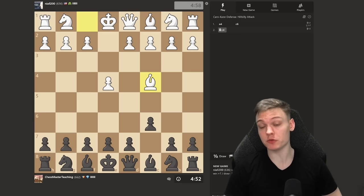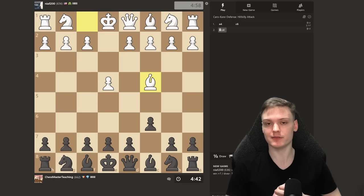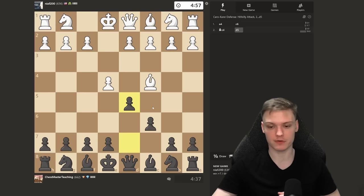Getting another black game, facing a 600-rated opponent and we're going to be playing the Caro-Kann. The way we're going to do this: I'm just going to be getting developed and then we're going to be waiting for mistakes. Basically, literally hiding in the bushes like a sniper, waiting for a mistake.